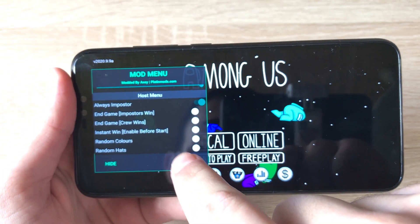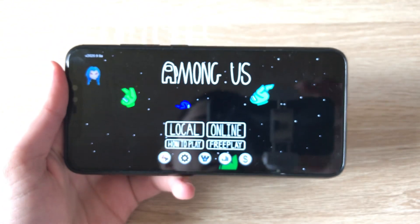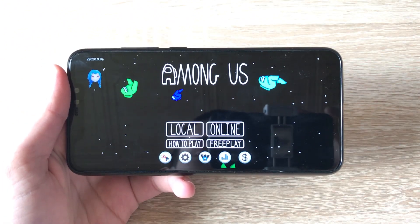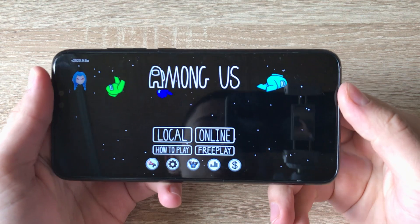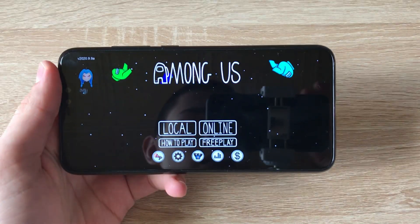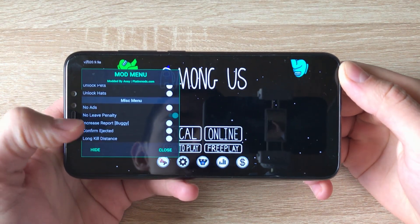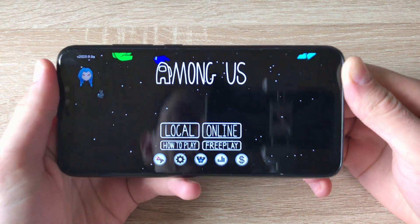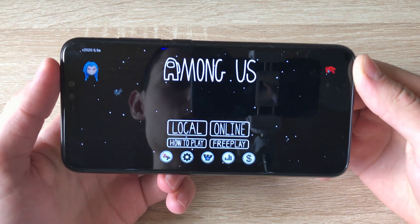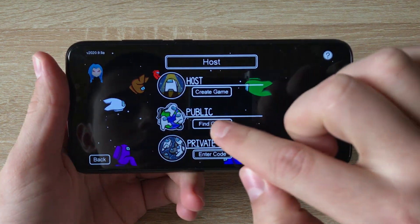I'll also enable no leave penalty. Sometimes you do not get Imposter the first time because someone else is using the hack too. So if you do not get Imposter, you leave — and you'll never get a penalty for leaving because I just enabled no leave penalty. So you can get Imposter like 90% of the time. The only times you don't get Imposter using this glitch is when someone else is using the hack. So now I'll click online and go join a lobby.